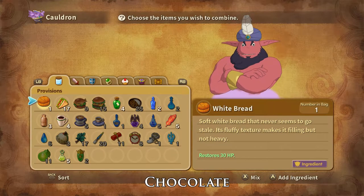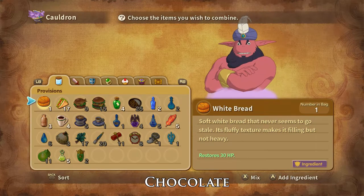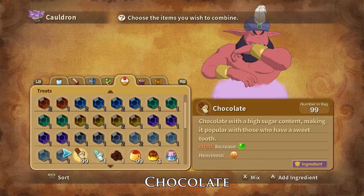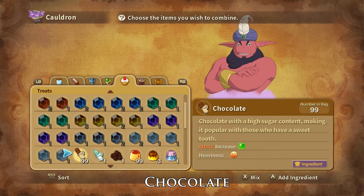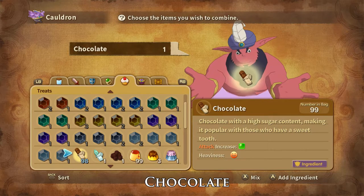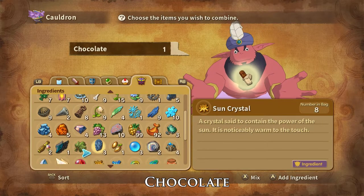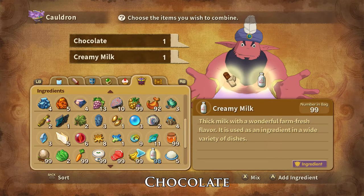We shall start with chocolates, which are used to increase the attack stats of familiars and are favourites of Mites and Dracones. You can buy chocolates at any shop in the land. To craft Milk Chocolates, you need one chocolate, a creamy milk, and a bumbler honey.